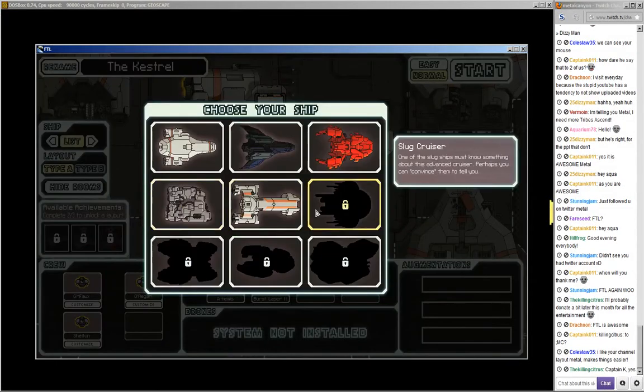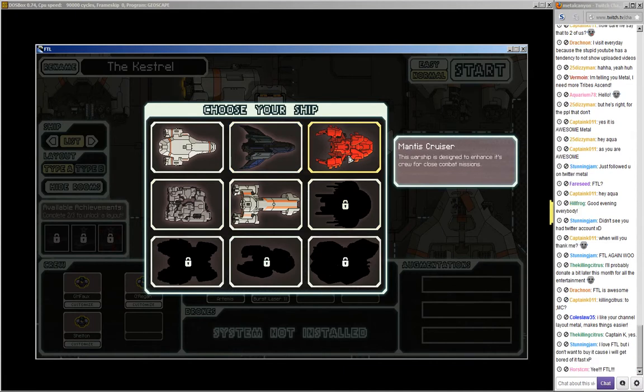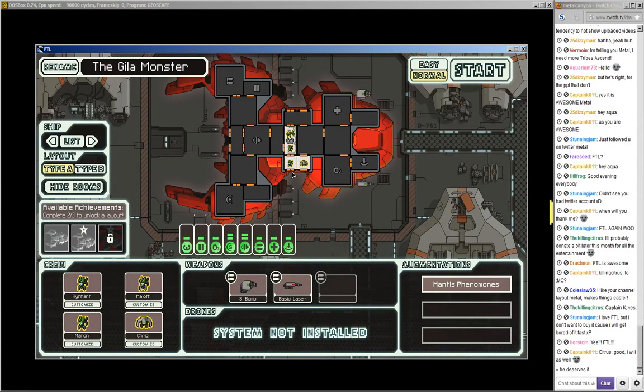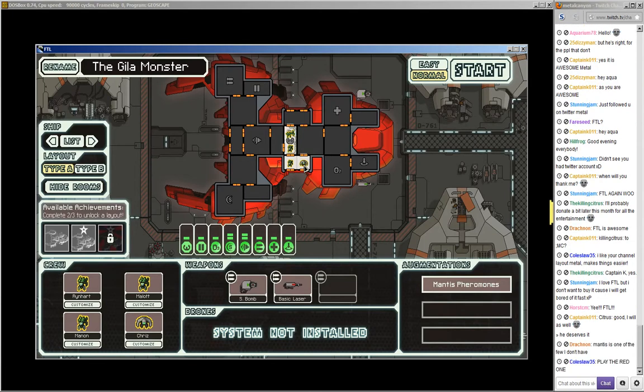I've got a few ships here. I've got the stealth cruiser and the mantis cruiser, so we'll do the mantis cruiser because I just love the little mantis — look at them, they're cute. This guy has three mantises, which is excellent, and one Engie which can repair really quickly, which is nice.